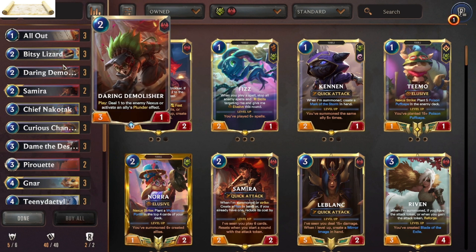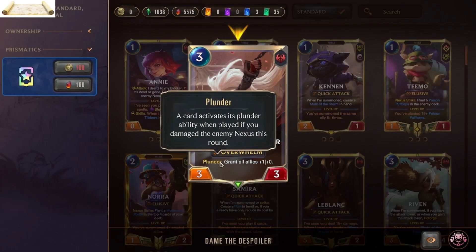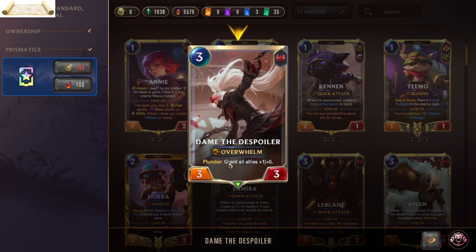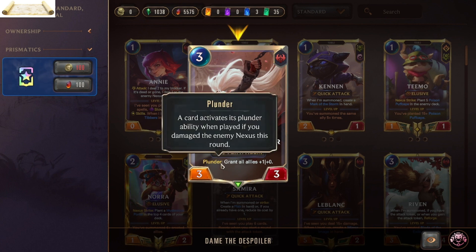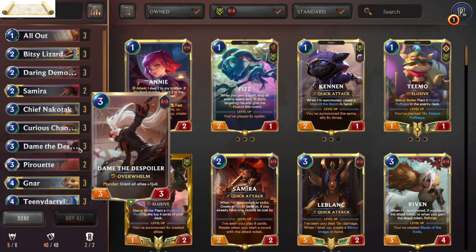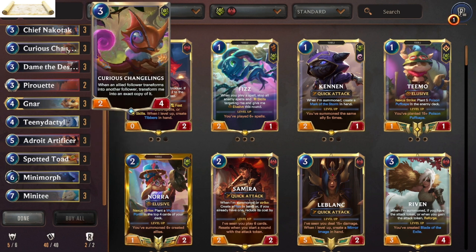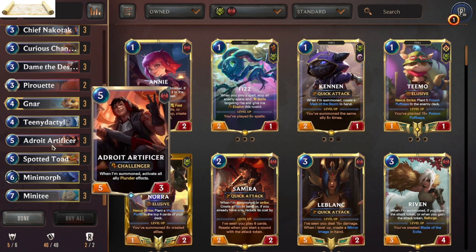What we mostly need is Flare to activate Plunder. Plunder is a mechanic that gives some units or cards an additional effect if you have damaged the enemy nexus this round before you summon that unit or play that card. For example, Dam the Despoiler — if you have damaged the enemy nexus before summoning him, he grants all allies on the field plus one damage.